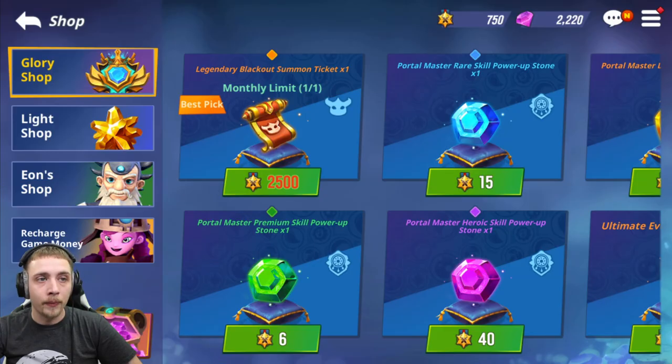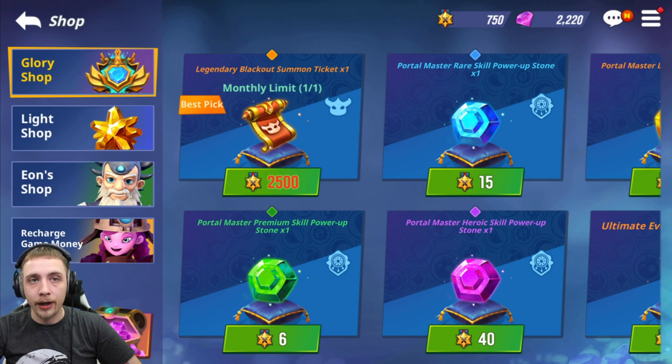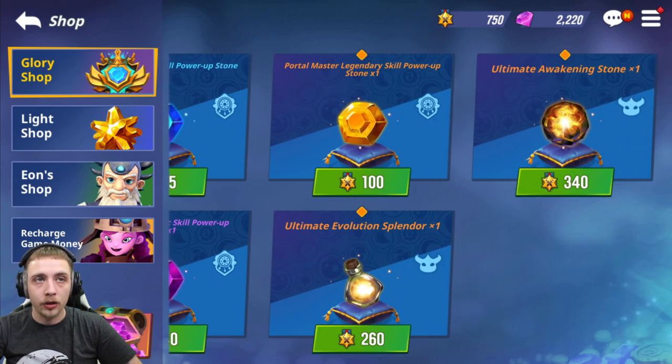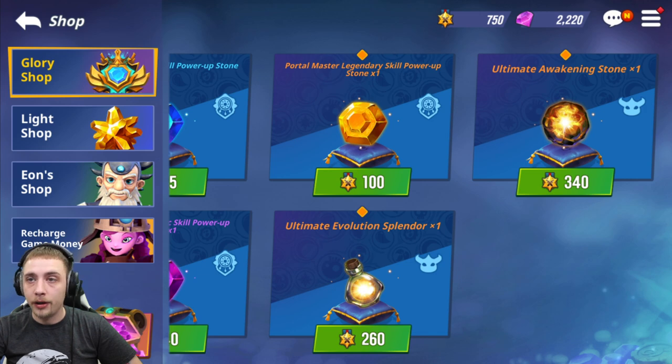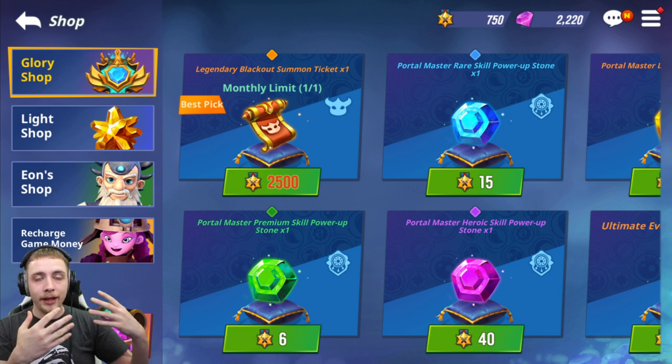The arena shop is a bit controversial. A lot of people will tell you to buy the Blackout Summit ticket, and I don't necessarily disagree, but as a free-to-play player you're only going to have enough resources to make one six-star from what they give you for free. Instead, buying the awakening stone and evolution splendor with your arena tokens should let you make at least three six-stars. I'll eventually buy Blackout, but I'll make sure my main team is six-starred and fully awakened first — a month or two behind, but way better set up.